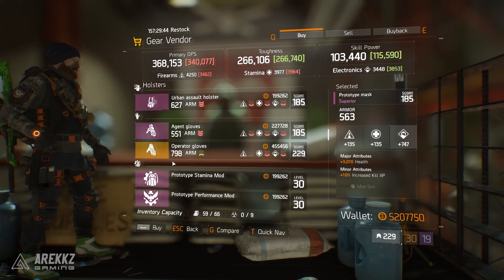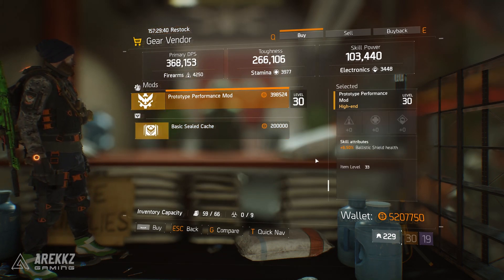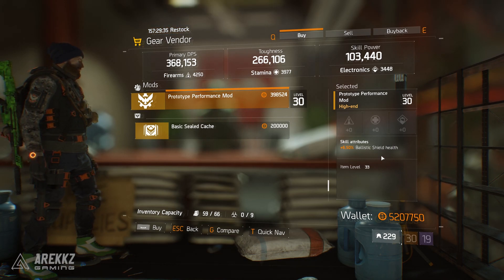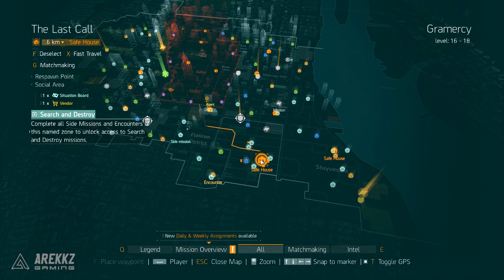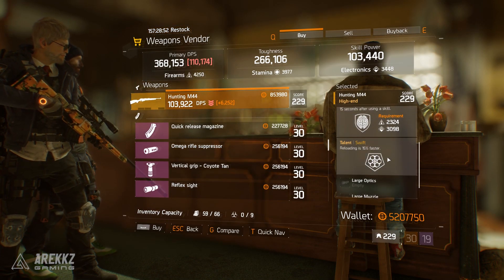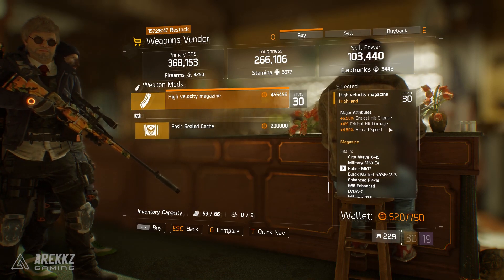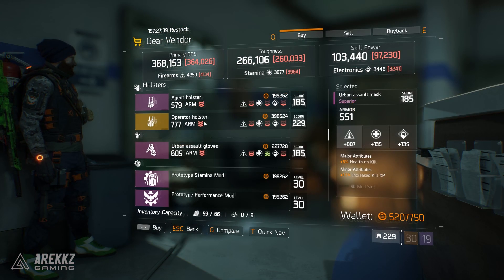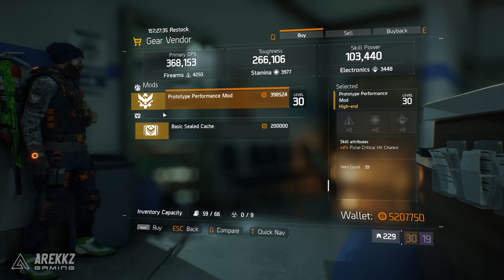At Madison Stand the vendor is selling operator gloves with Cunning on and a prototype performance mod with ballistic shield health — consider that if you're looking forward to 1.5 and grabbing the Frontline set, as ballistic shield health mods will be very useful. Going slightly further down to Last Call, this vendor has a Hunting M44 with Skilled, Competent, and Swift, and a higher velocity magazine with crit hit chance, damage, and reload speed. Further over to the east at the Ward, this guy is selling an operator holster with Recovered on and a prototype performance mod with pulse critical hit chance.